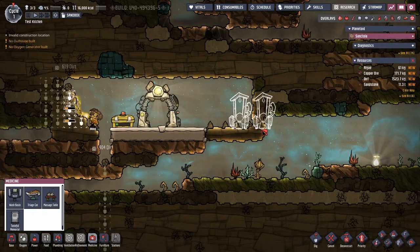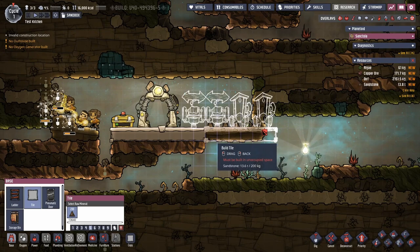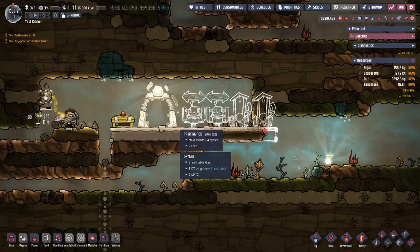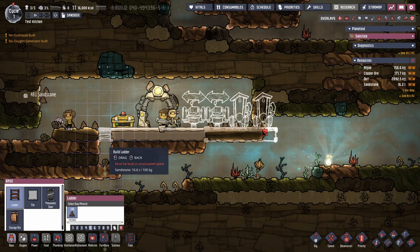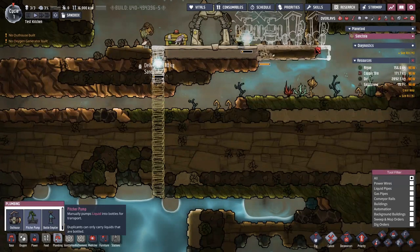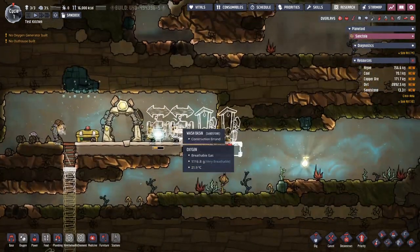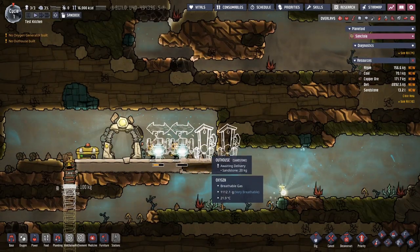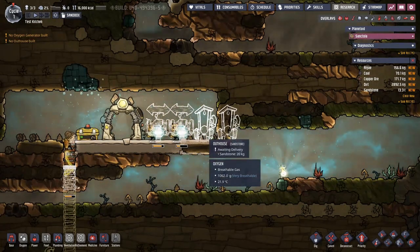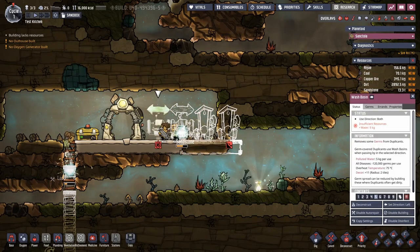Your beginning setup might look something like this: you're going to have your two bathrooms and a wash basin so that they can wash their hands when they leave, so that they do not get food poisoning. These outhouses don't require any kind of plumbing whatsoever. Once they're full they need to be emptied and they produce polluted dirt. The wash basins get filled with clean water, and once it's used up it gets refilled - then polluted water comes out.